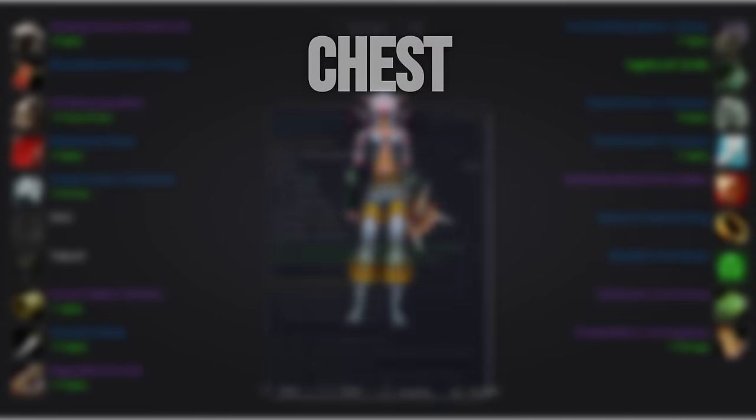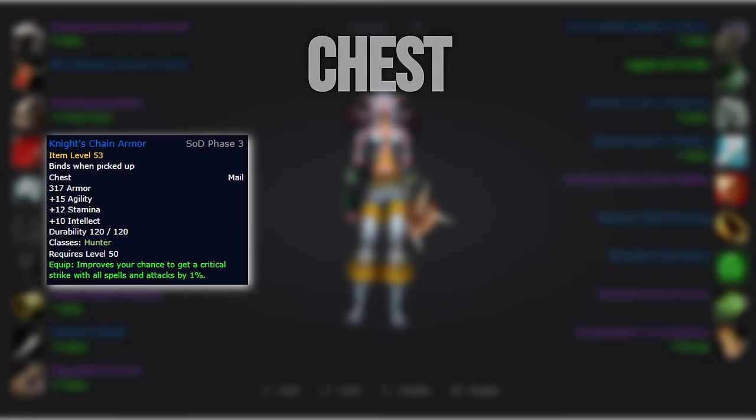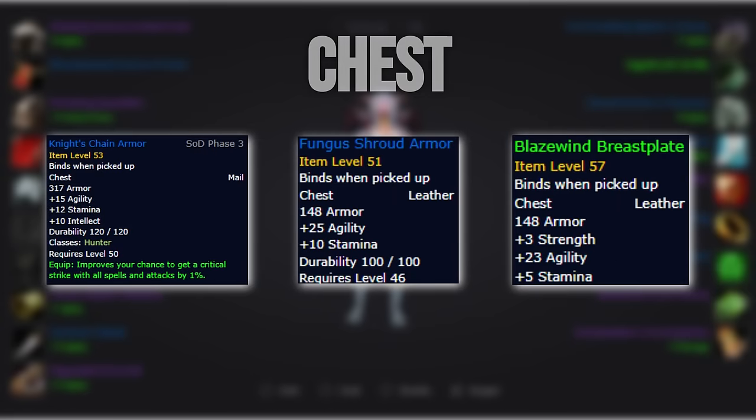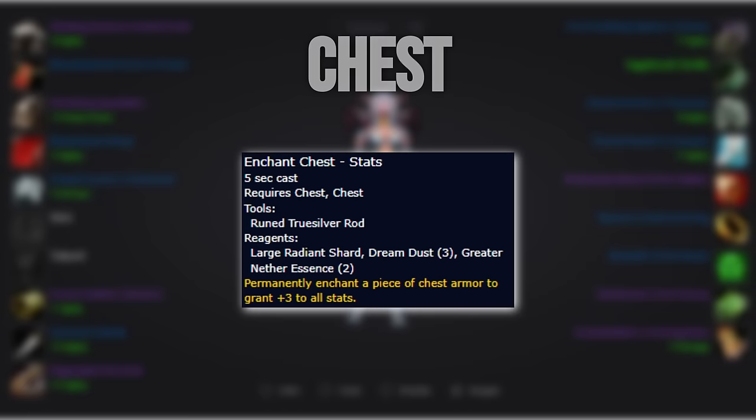For our chest, we want to go with the tier option. Until then, get Night Chain's Armor, Fungus Shroud Armor, or Blaze Wind Breastplate until we get our hands on a token. We enchant the chest with plus 3 all stats.